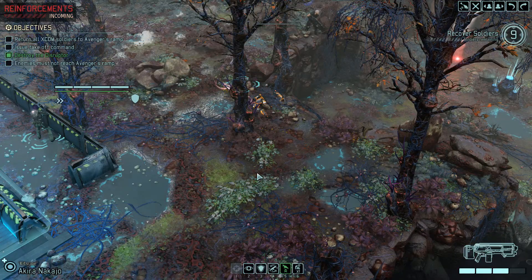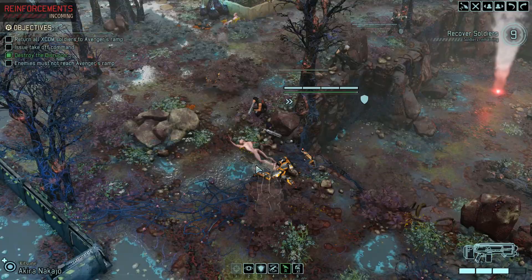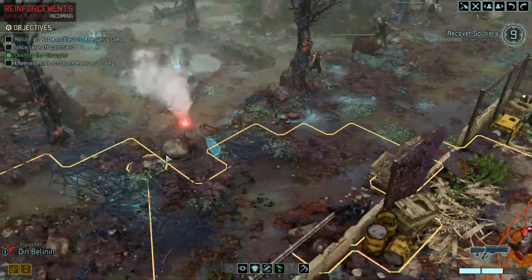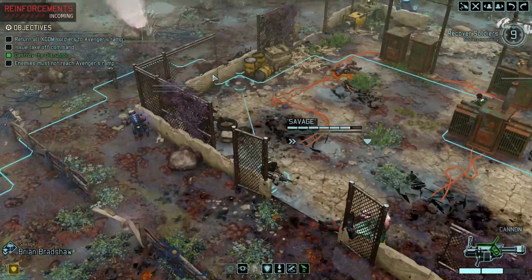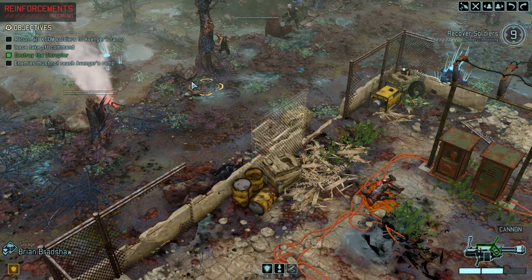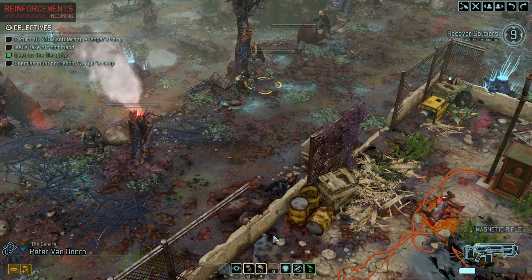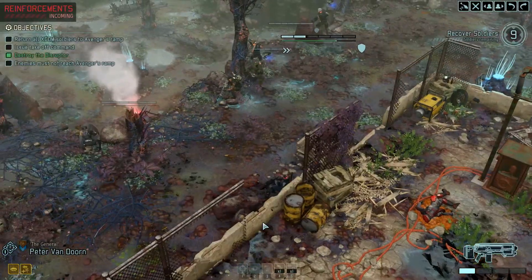Kitsune, same idea — let's see if he can get you a kill. We're probably looking at some mechs. Inquisitor, I'm going to move you here in case I need to take two shots. Savage, move in. Van Dorn, move in. Let's see how this overwatch trap does. Van Dorn needs to heal himself.